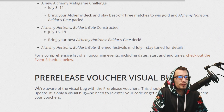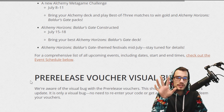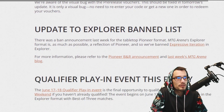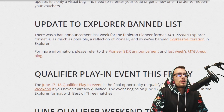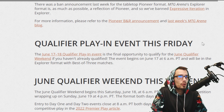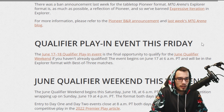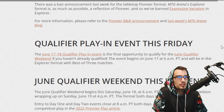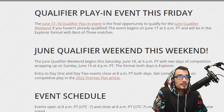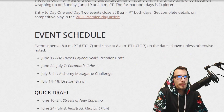Pre-release voucher visual bug: if you had some pre-release vouchers that you put in game and got packs available, but then when the update came out the packs were gone — don't worry, you still get your packs, you just have to wait until the update comes out to see them again. Update to the Explorer ban list: expressive iteration is banned, and Winota is actually gone from Pioneer now as well. The play-in event is this Friday — if you want to qualify for the June qualifier you can do so. You can also automatically qualify by finishing within the top 250. The June qualifier is this weekend and it's going to be Explorer.